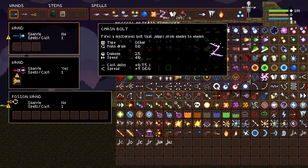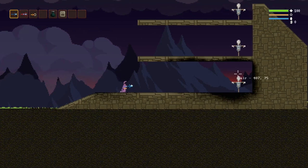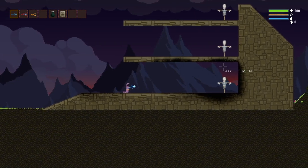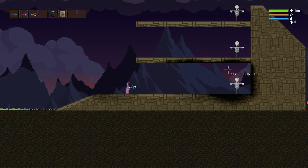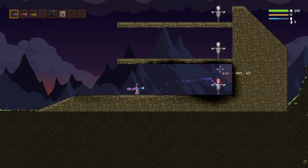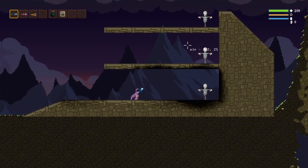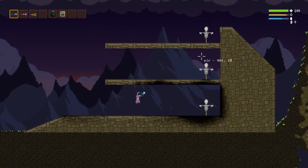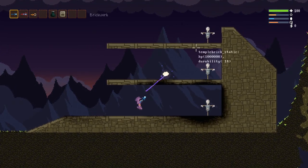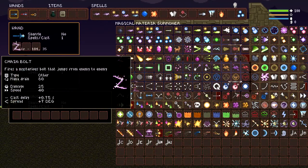Then we have other spells. Other spells usually have a neat passive or trait that makes them unique. This one is chain bolt, and it has a built-in homing effect, so it'll home onto the enemy and start attacking them. It's super neat — I'm definitely a fan of it. And it also can go through walls. You gotta find the sweet spot. That's what chain bolt does — super neat, definitely a fan.